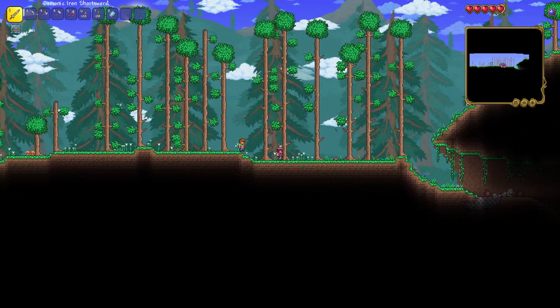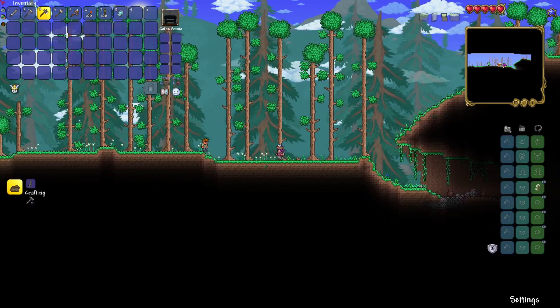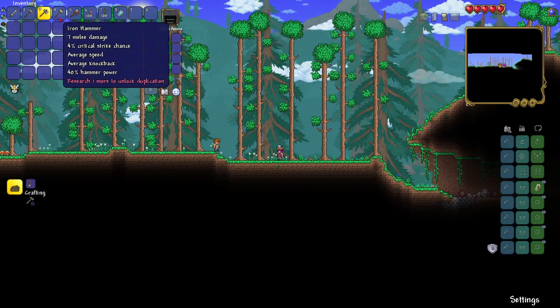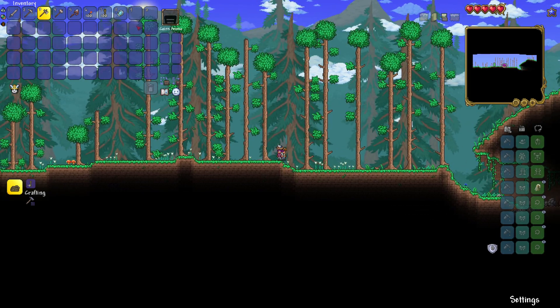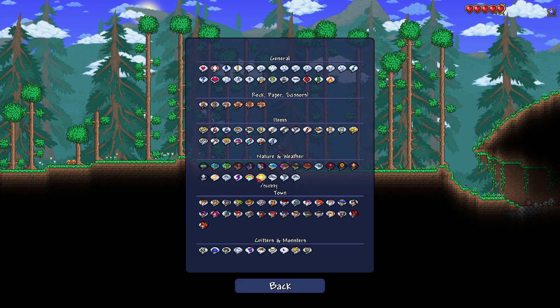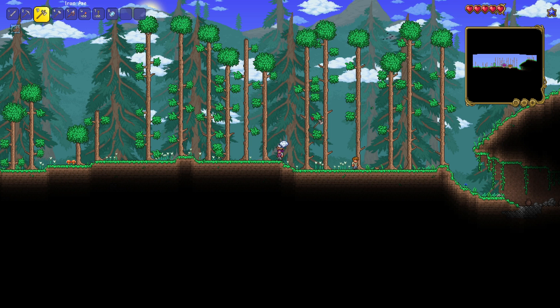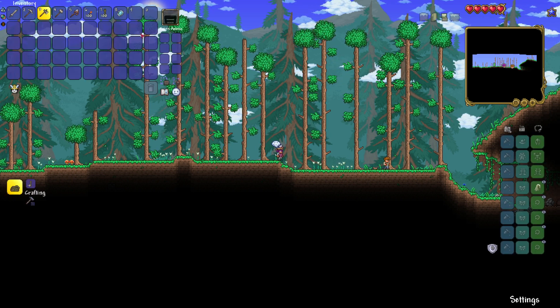The flowers move when you walk over them — that's very neat. We spawn with iron tools instead of copper ones, and we get a hammer, 100 torches, 100 rope, and a magic mirror. Also, we have emote stamps so we can display our emotions in multiplayer.